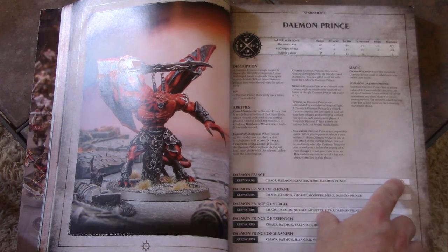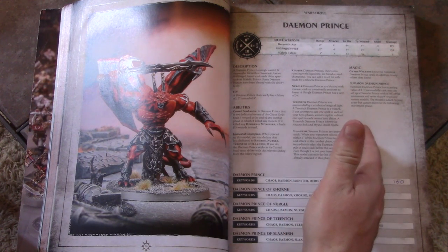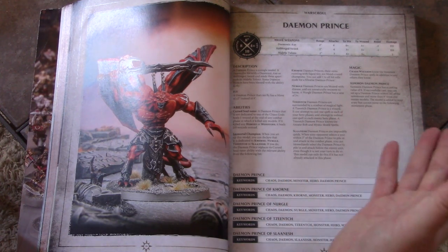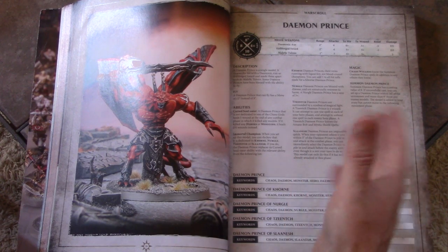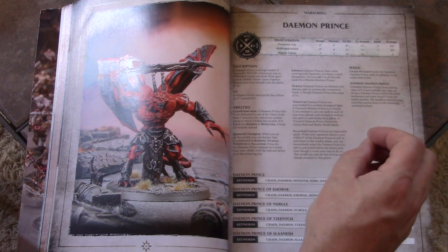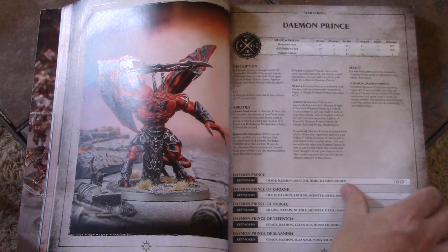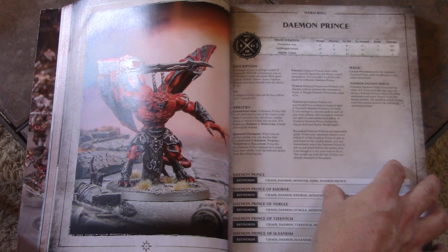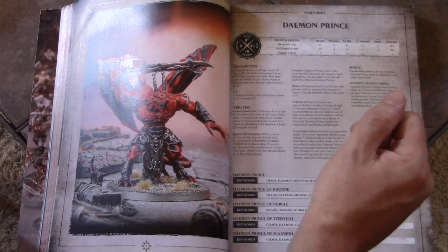The Demon Prince — typically for points, a hero is going to cost you 100 to 120 points. The price points go 80, 100, 120, 140, 160 sometimes. But 100 or 120 is typically where your heroes are, and that's about the cost of a basic unit of ten regular guys. The lower-level heroes are 80 points. Rarely do you see them for 60. You can pick one of the marks there.